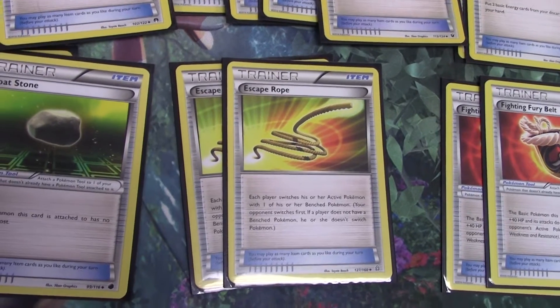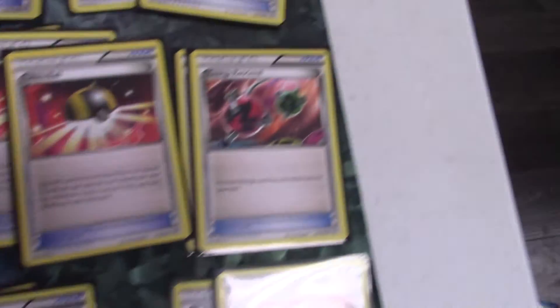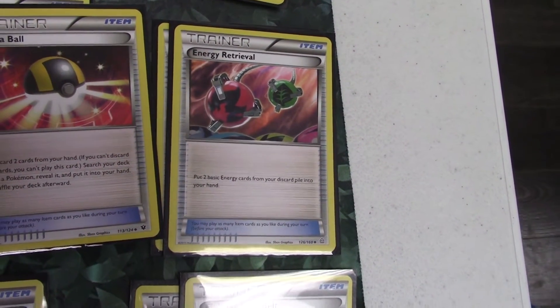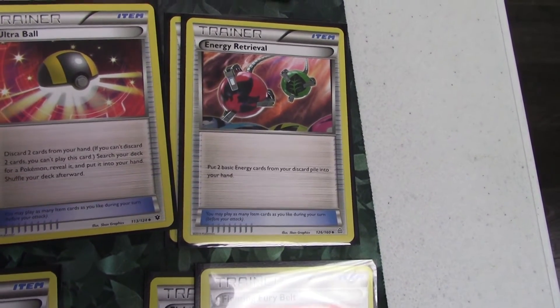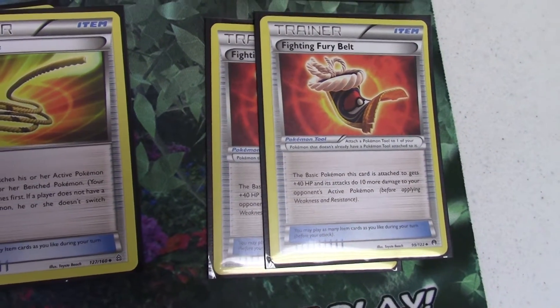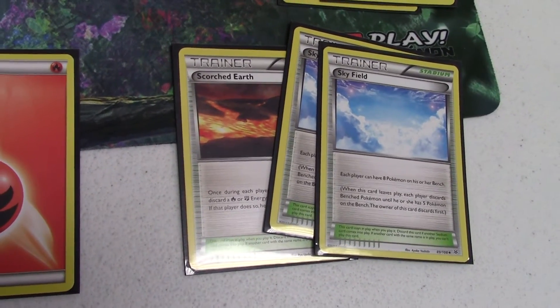The next card is Escape Rope, a really good retreating card that also makes your opponent switch — they switch before you, so you can use it for some mind games. The next card is Energy Retrieval, which is normally an awful card, except in this deck where you can put two basic energies from the discard into your hand — you can Energy Retrieval and double Steam Up, or Energy Retrieval, attach, and Steam Up. The next card is Fighting Fury Belt, which does 10 extra damage and gives 40 HP — a solid tool. My stadiums are two Skyfield and one Scorched Earth. Skyfield allows eight bench Pokemon, and Scorched Earth lets you discard a fire or fighting energy to draw two cards. And that's all my energies — a whole lot.